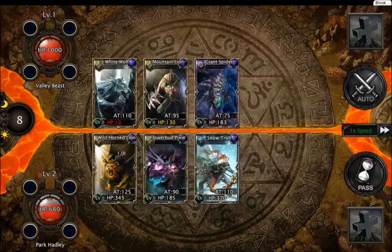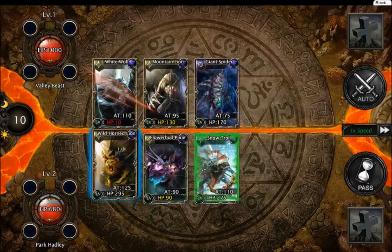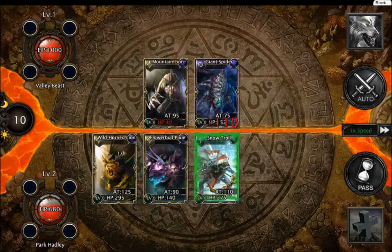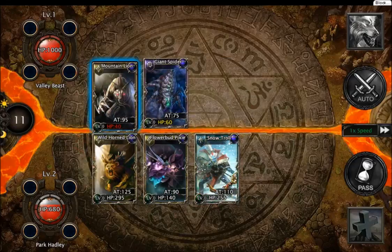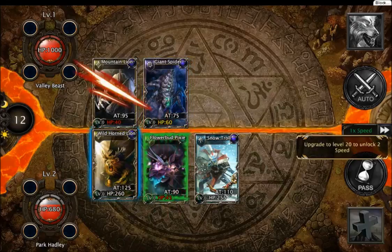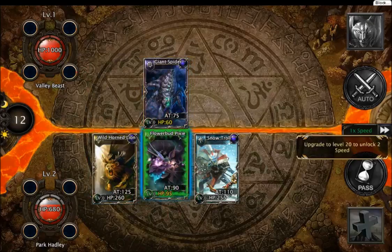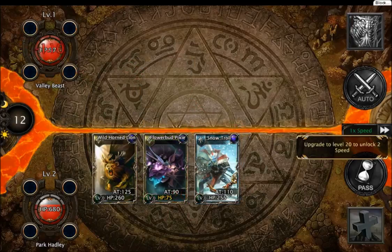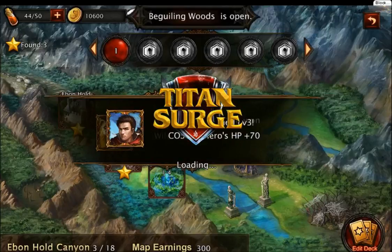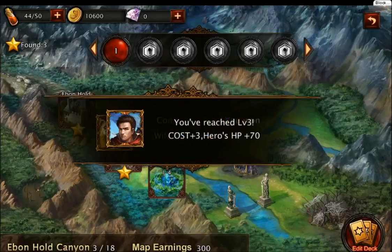Okay, so this guy reduces 50 damage, this guy reduces 60. This guy's taking a lot of damage, a lot of hits. You know, if you want to keep someone in a game, you need to give them more speed — nobody wants to be just standing around looking at animations. I'm sorry, but why would I look at animations and enjoy them? It's just a bunch of cards. The first time was nice, but not the second or third time.